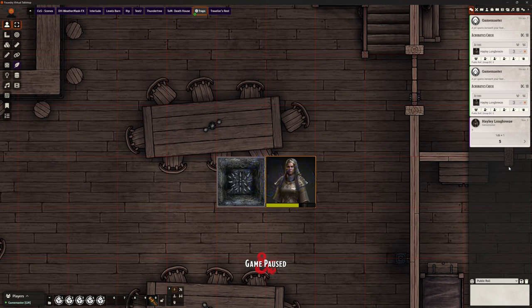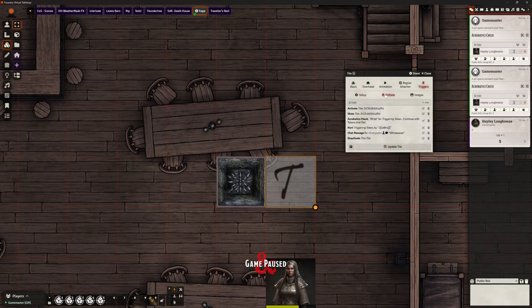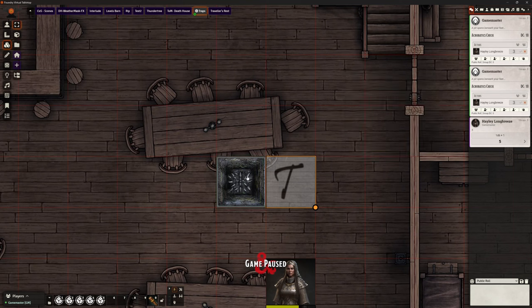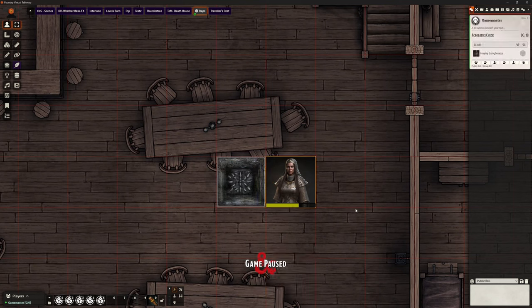She failed that, so she's taken damage — I set it as 1d6 for falling damage. There was a little pop-up. I'm going to reset this tile back to what it was, reactivate it, and re-hide it. Let's try that again and clear the chat. There we go — it's only asked for it once this time. Hayley, please make your roll. You failed it again, and we got that little speech bubble come up. You don't need that at all — I just add it on there for a bit of fun.